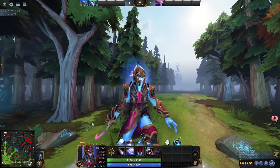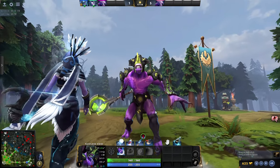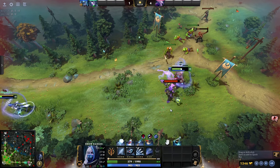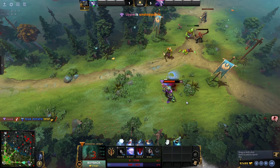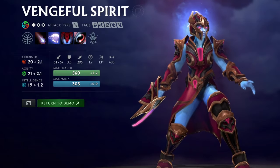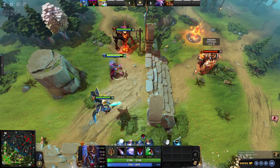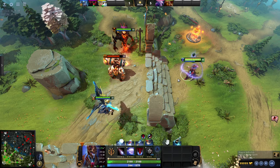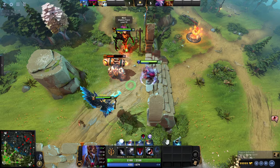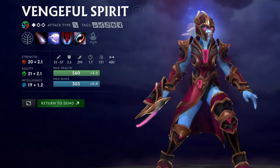Ventral Spirit's ultimate lets her swap places with any other hero in range, giving her one of the strongest saves in all of Dota, or a way to reposition enemies into your team. To round her build off, she has a point-and-click stun and AoE armor and damage reduction — reliable offensive tools that scale throughout the match. She's strongest with aggressive lane partners and weakest with allies that have main character syndrome.